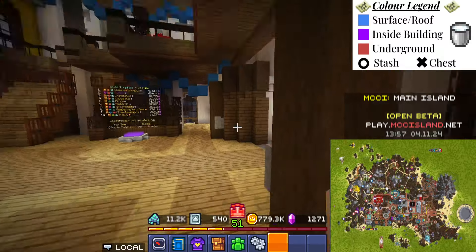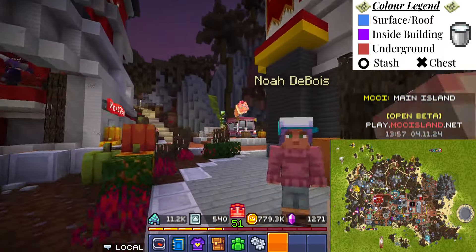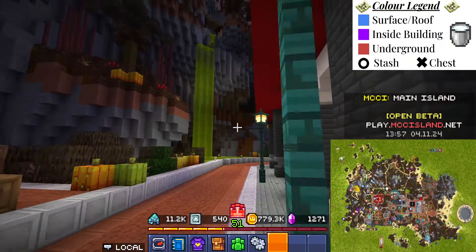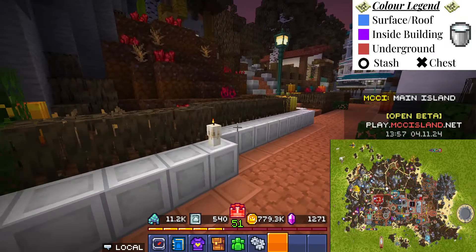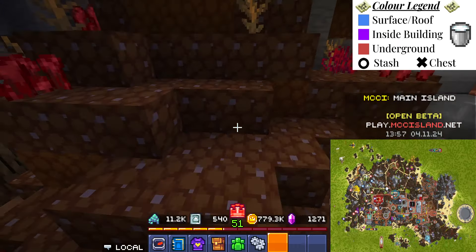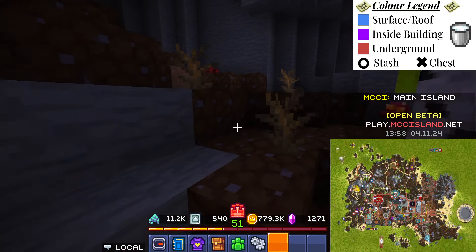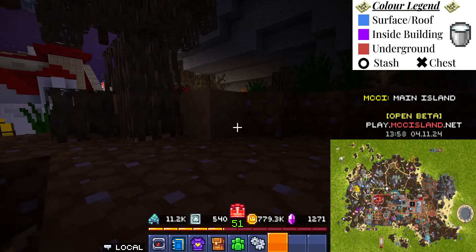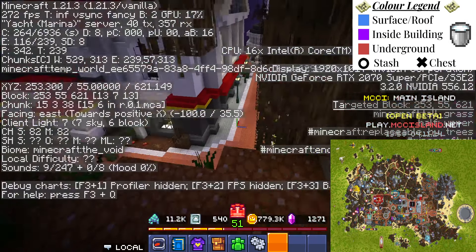Next, you want to head out behind the town hall and onto the hill that's slightly underneath the mountain there. That's the reason I marked it as underground up there. So just go up along this edge here for your next stash. Those are the coords. Onto the next.